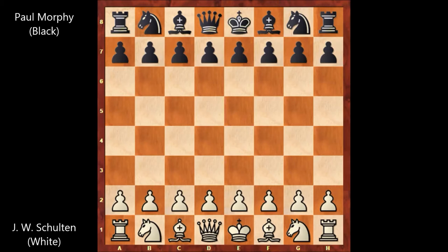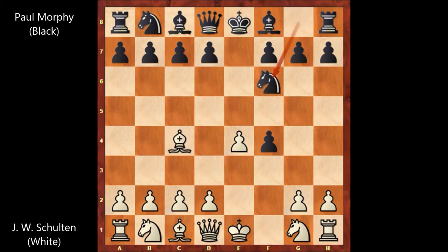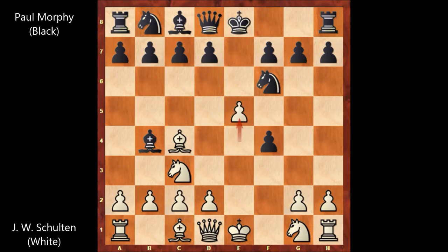John William Shulten starts the game with e4, e5, f4 — the King's Gambit — accepted. Then bishop to c4, knight to f6, knight to c3, bishop to b4, e5 attacking the knight. And Paul Morphy played d5, attacking the bishop. Then e takes on f6, d takes on c4, f takes on g7.